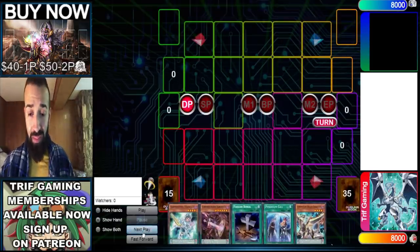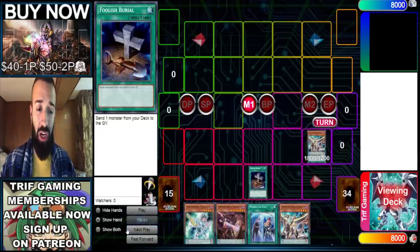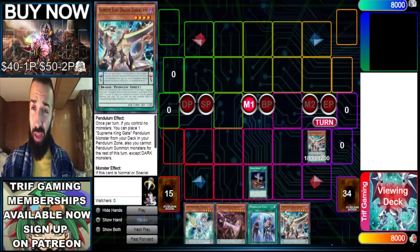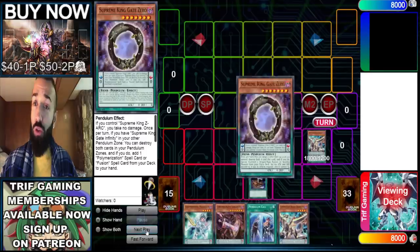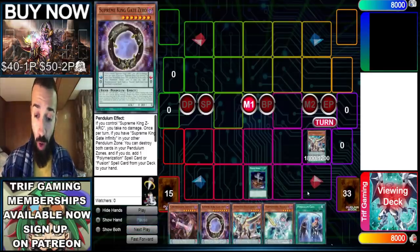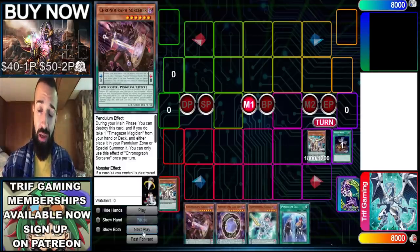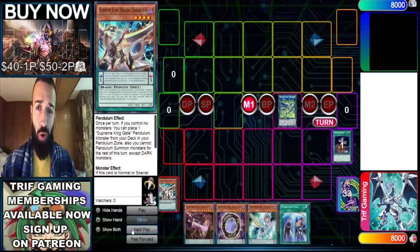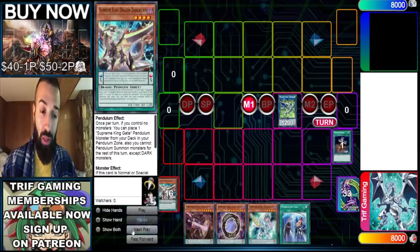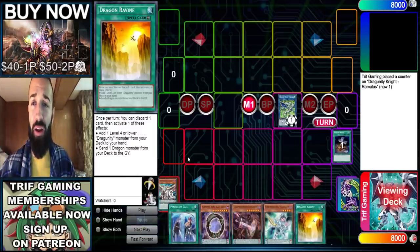Hand three definitely wasn't very good. Just because you have Pen Call and Dark Worm doesn't mean it's that good — it loses to an Ash. So play Foolish here. We're not even gonna Pen Call the Dark Worm. A lot of you see Pen Call Dark Worm and think you win the duel — you don't. I'm purposely not Pen Calling Dark Worm. We're gonna Normal Summon Dark Worm instead, because Pen Call Dark Worm when you already have Dark Worm means nothing — it's like discarding a good card.